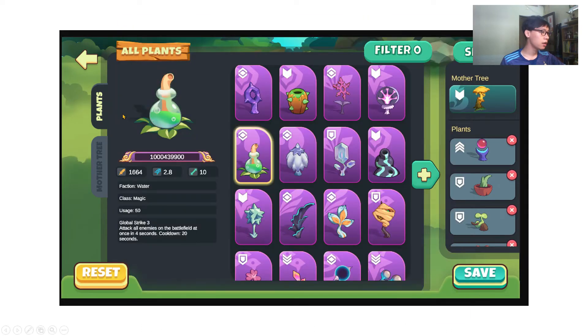Looking at the new picture, we can see the fraction water class: magic usage 50, so you have to use it maybe 50 times to attack all enemies on the battlefield at once, with a four-second duration and 20-second cooldown. So if you have a lot of NFTs, you will be ready for that. This is Model G — this plant, save, reset on plant filter. Model G and plan over there.